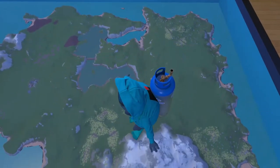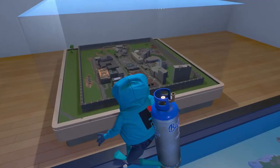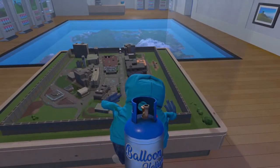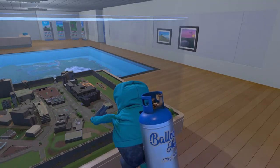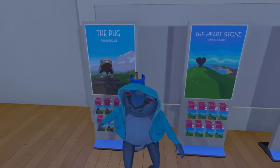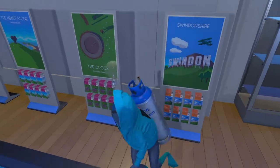This is so cool. Look at this - it's a map you can walk around on, and a 3D model of the city. That is so well done. Look at the textures on that - really cool. Another pamphlet. The pug. The heart stone. The clock. And Swindon.